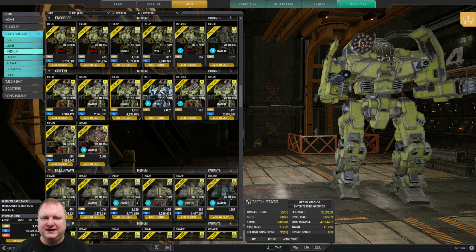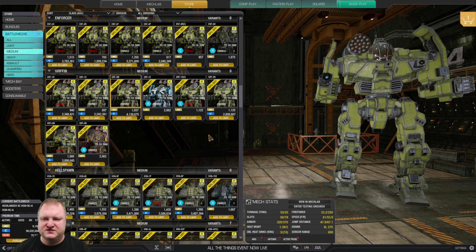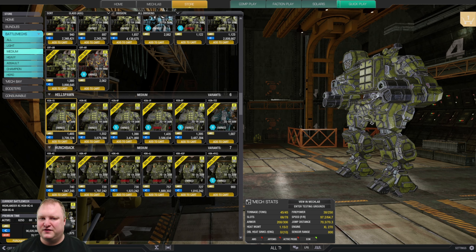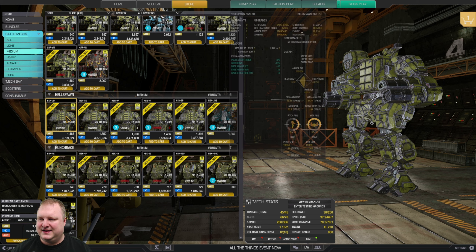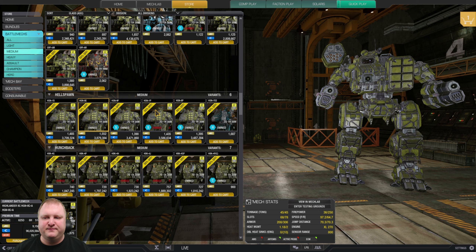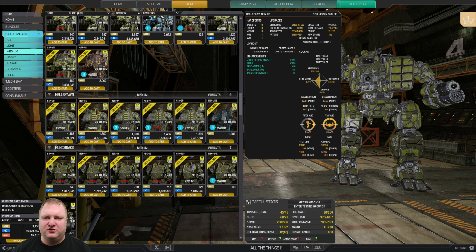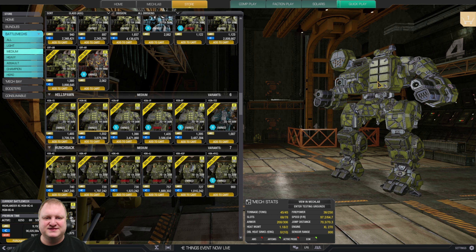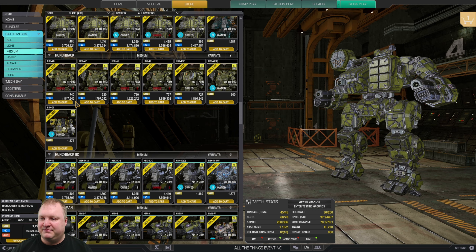Hellspawns: the best buy here is the 8 Echo. You can do an SRM brawler with energy weapons or an MRM mech with it. It has ECM and jump jets. My recommendation: XL engine and three Streak 6s — a really good mech. We've gotten this up to 1200 damage. Hellspawn 8 Echo is the pick.